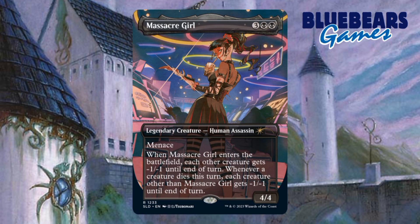This is the version he got in one of the Secret Lair drops — it's pretty cool looking. She is a five-mana 4/4 legendary human assassin with menace, and a unique second ability: when she enters play each other creature gets minus one minus one until end of turn, then whenever a creature dies that turn each other creature gets an additional minus one minus one. In a sense her ability cascades every time a creature dies on the turn she enters play, making her a pretty nasty board-wipe tribal candidate, which is the direction I decided to go.